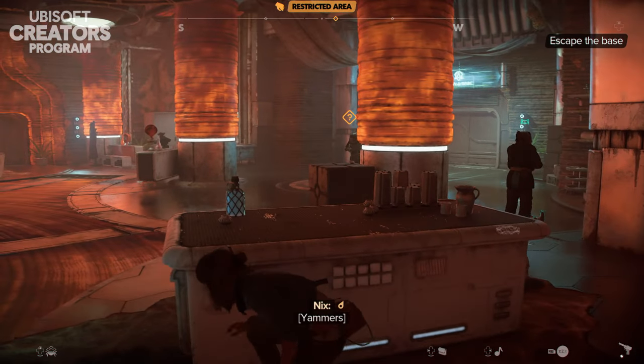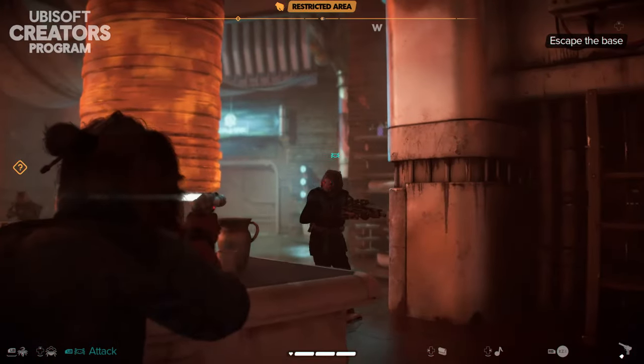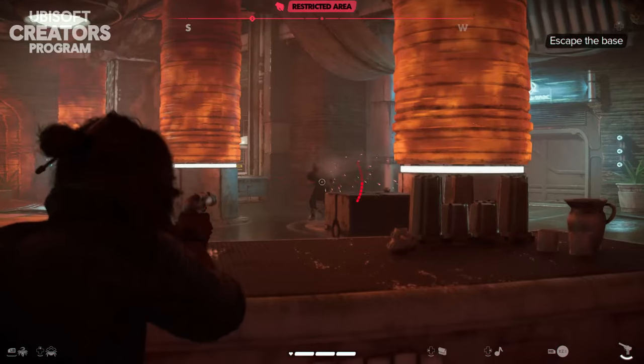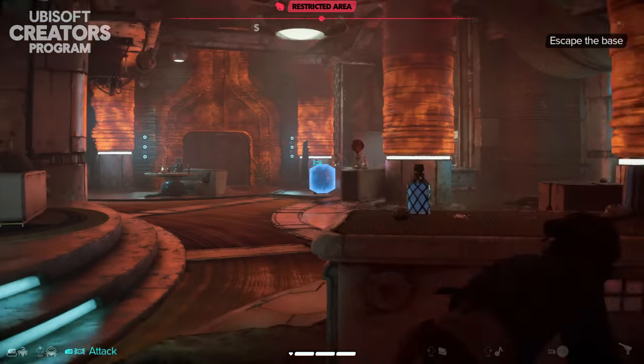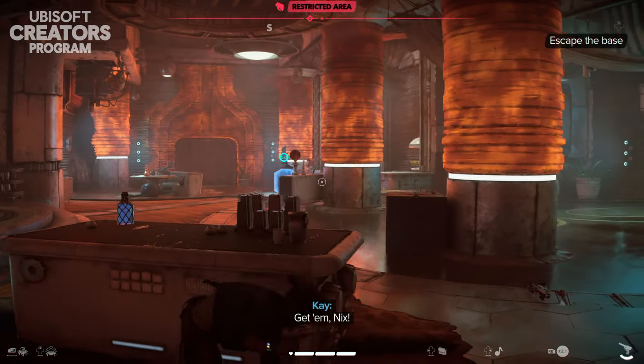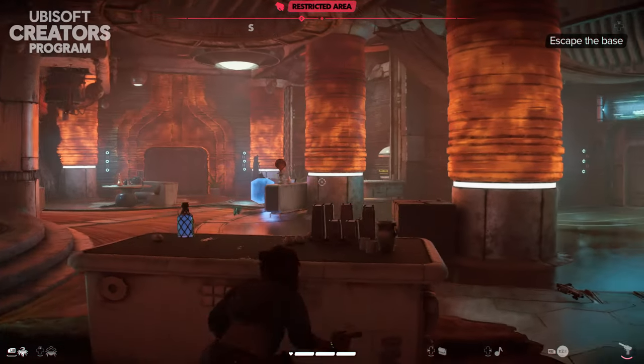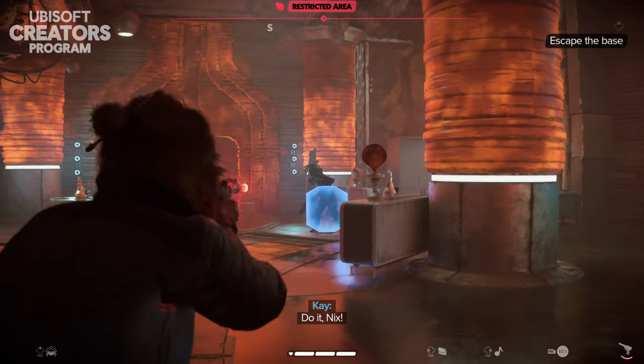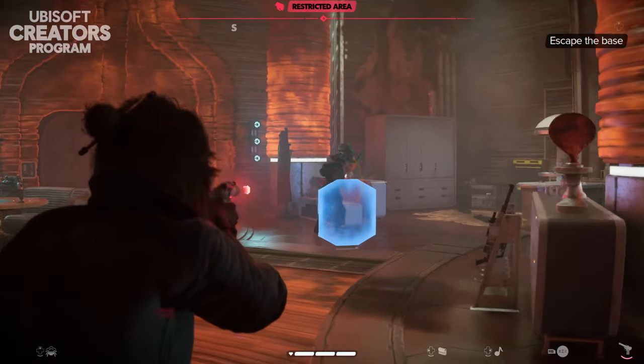We had the chance to explore two areas: one is Toshara and the other is Kojimi. Toshara is brand new for Outlaws and Kojimi is already in Star Wars canon. We had three hours worth of gameplay on Toshara and one hour on Kojimi. Toshara is a much bigger map, so it was really good to have that extra bit of time to explore.